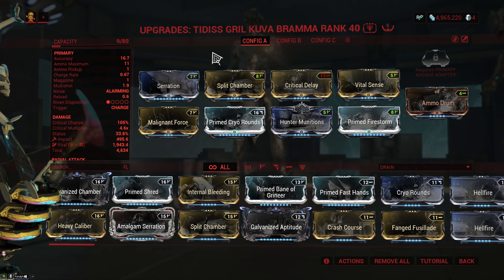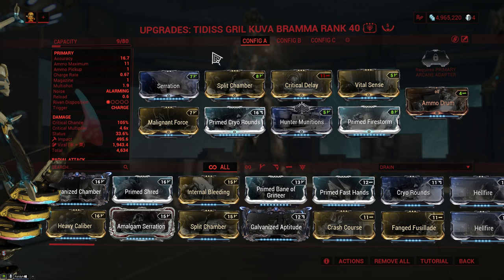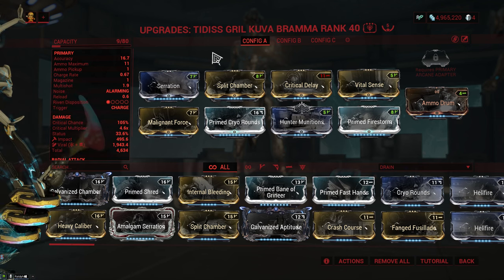As far as the build goes, it's going to be some variation of a hunter munitions vital setup. I really enjoy running Crit Delay on the Kuva Brahma because the base charge rate is very high, so a little bit of negative fire rate isn't that big of a deal and it provides you with much more reliable crit chance for hunter munitions.